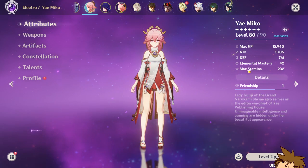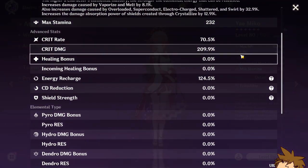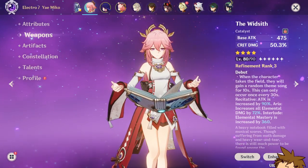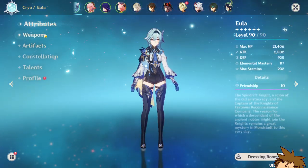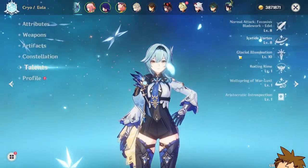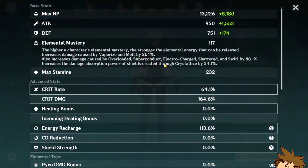Here's my Yaimiko stats looking pretty darn dandy. I also have the wood set, so that's going to affect it quite tremendously as well. This is my Eula stats — weapon, artifacts, constellations, talents — and here are her stats as well.